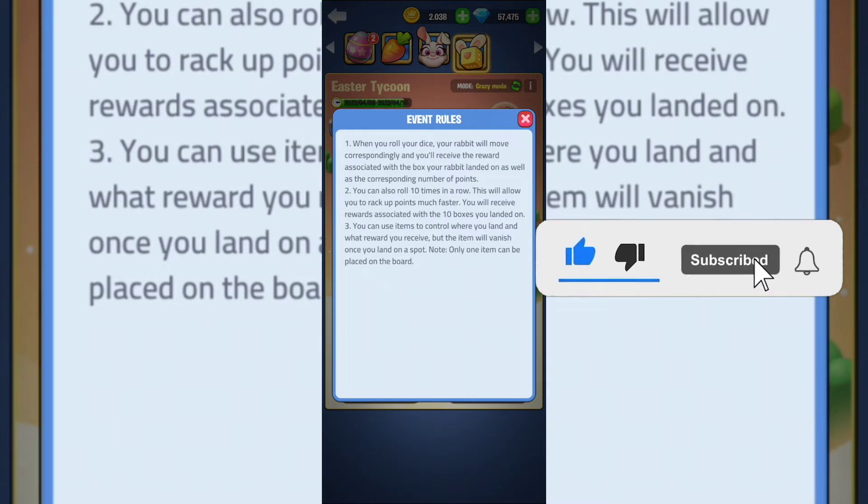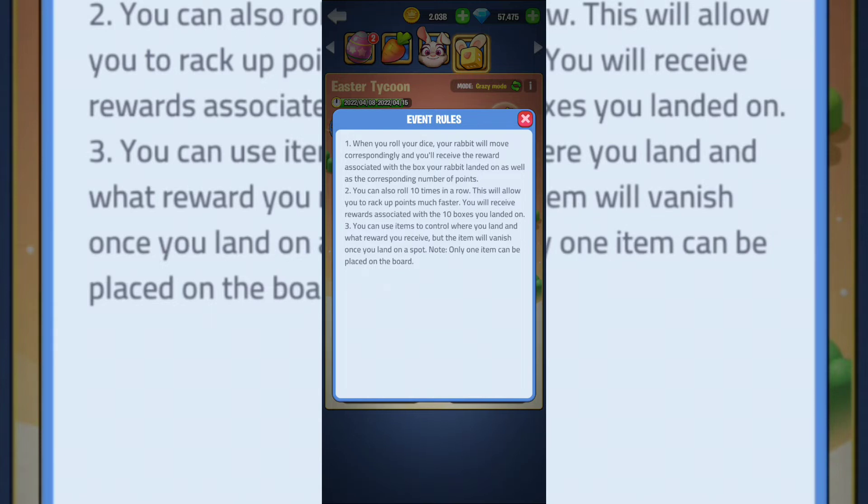When you roll the dice your rabbit will move correspondingly and you'll receive the reward associated with the box it lands on, as well as corresponding points. You can also roll 10 times in a row to rack up points much faster. My suggestion is to gather 100 carrots so you can do 10 rolls at once in normal mode.